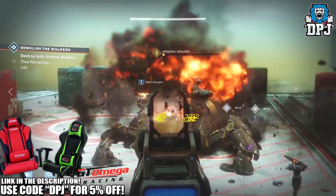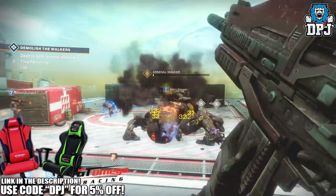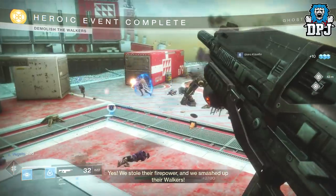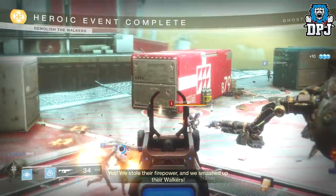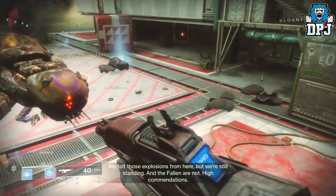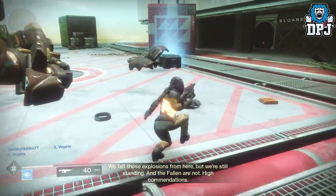Ok so exotic engrams, the ultimate end game loot which will help you reach as high a level as possible. Exotics drop from many many places people don't know and ignore. So where exactly can exotic engrams drop and what's the fastest route in grinding to get them?